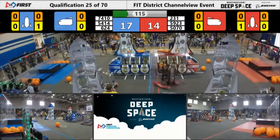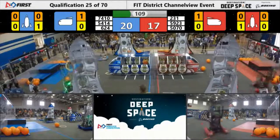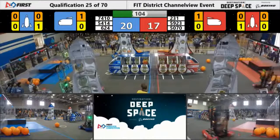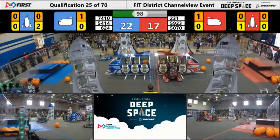13 advantage blue. 231 putting cargo in — actually blue and red both cargo in. Looks like defense being played against Kryptonite. Put a hatch panel on, and it's on. 231 attempting to add a second cargo, and in.